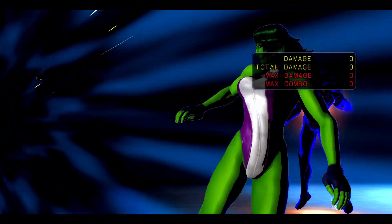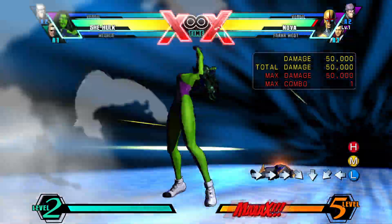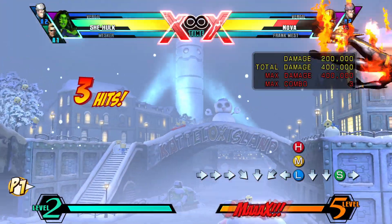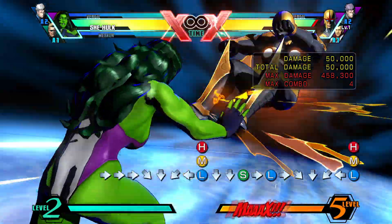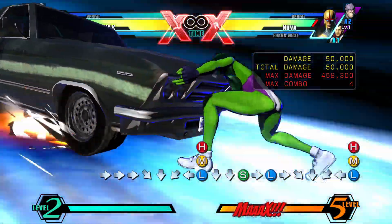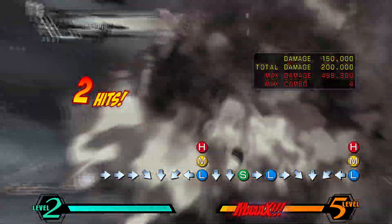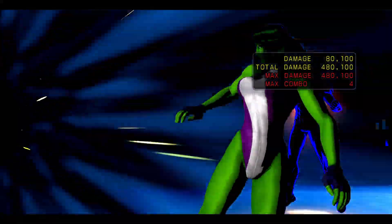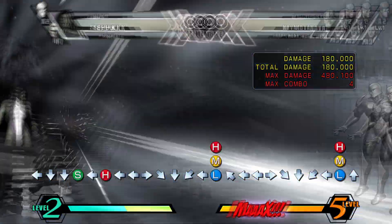Road Rage is performed with quarter circle back and two buttons, and it's She-Hulk's level 3 super — and it's actually a command grab. She-Hulk funnily enough appears to be trying to save you from being hit by the car, but changes her mind at the end and throws the car on top of you. It's immediately active after startup, so the enemy cannot jump away on reaction. Interestingly, if the move whiffs, the car still comes out and acts as a projectile that can hit the enemy. If it does connect, you can combo after it with Torpedo.